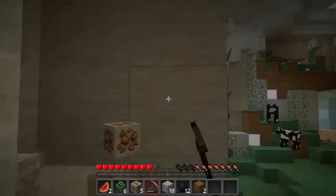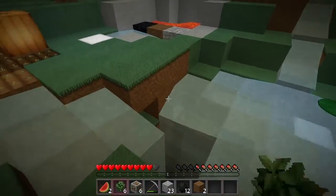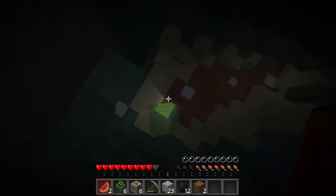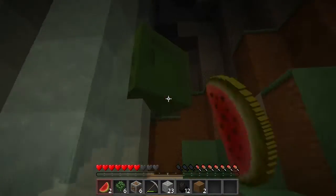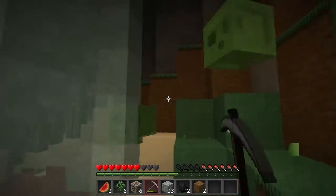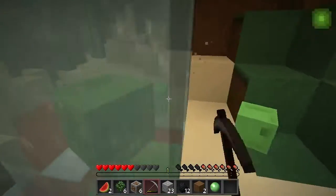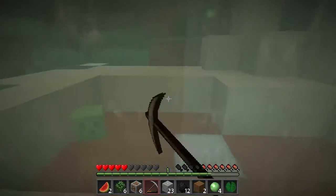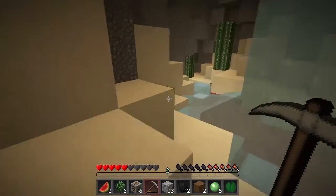Let's check out the downstairs area — there might be more down there. Oh, big slime! Give me your slime balls. I'll break this one. XP! How does a cobblestone generator actually work? We'll have to figure that out later — neither of us has ever had to make one. What's down there? There's another tree, some sand, cactus, a bunch of clay, and more seeds.